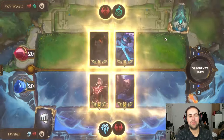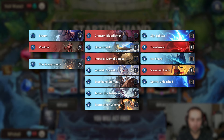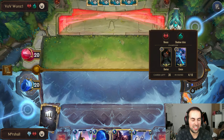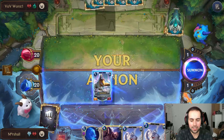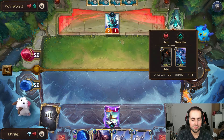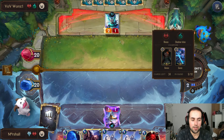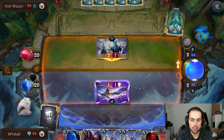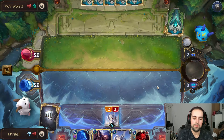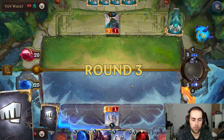Hello gamers and welcome back to another Legends of Runeterra video. Today we are playing a classic: Braum and Vladimir. Scargrounds — you keep your units healthy-ish with spells and then everything else is just there to piss off your opponent. With Spirit Unleashed — very good card for this — and you have Transfusion and Snow Dog buffing stuff up. There's a lot of stuff we can play that the opponent will not enjoy.